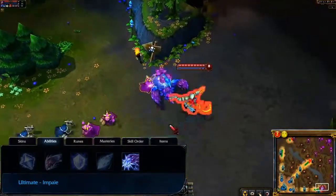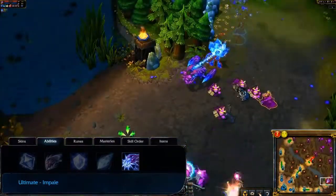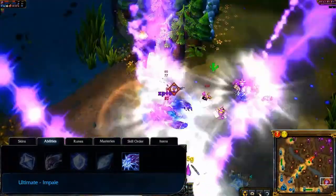Skarner's ultimate is Impale. Skarner damages and suppresses a target enemy champion. He may then drag them around for a short time, dealing further damage when the effect ends.